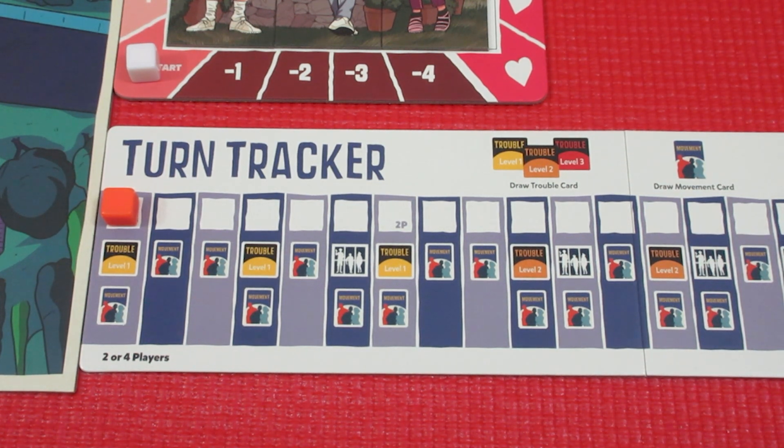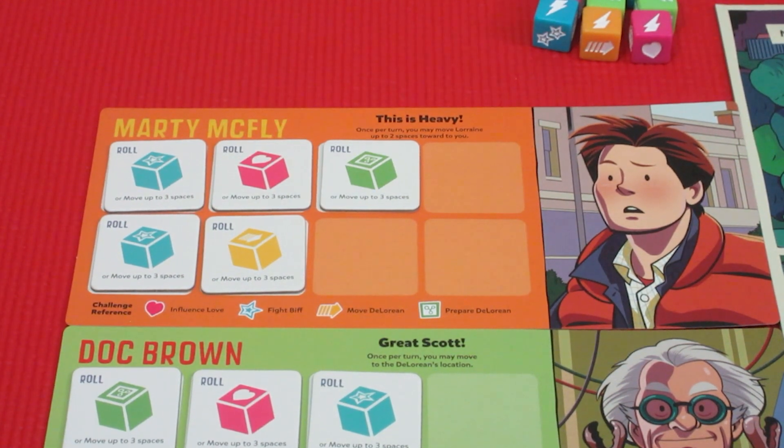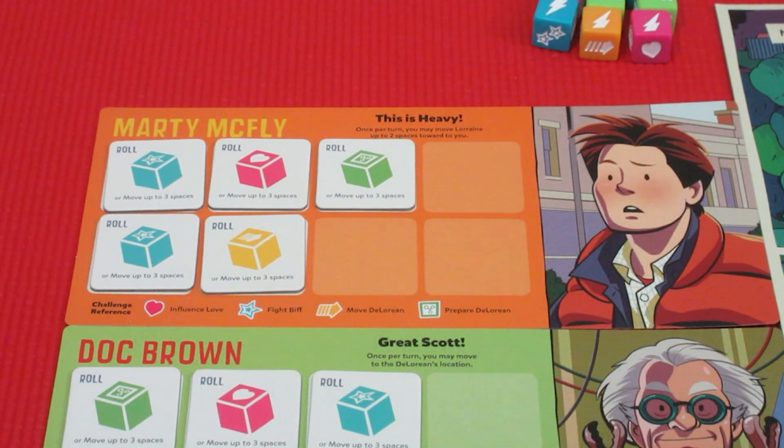Let's take a look at our characters. Marty's going to be first player, then Doc, then Jennifer, then Einstein. Marty's special ability is 'This is Heavy' — once per turn on your turn, you may move Lorraine up to two spaces towards you. He has five starting tiles; you can flip them over to move three spaces on the board, or use them to roll dice on challenges. Those tiles correspond to the symbols on the opportunity cards.